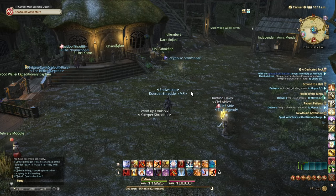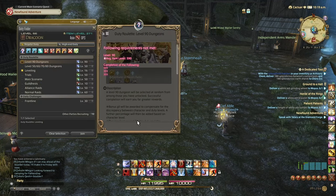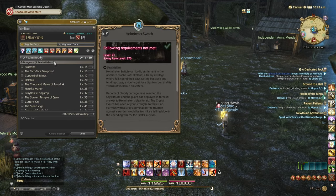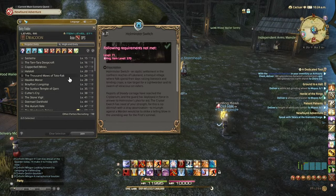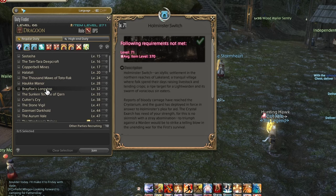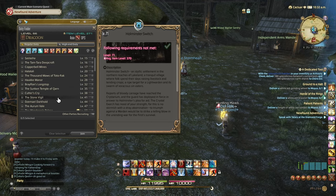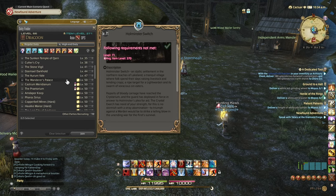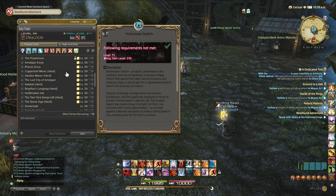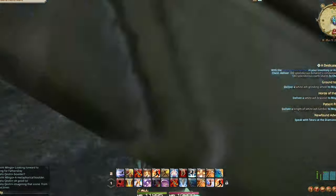Once you've completed that, or if queue times are not good for Palace of the Dead, you're going to move on to duty roulettes specifically around your level. Deselect Leveling in the Duty Finder and move over to dungeons — A Realm Reborn, Heavensward, and so on. From level 30 to 50, it's going to be A Realm Reborn dungeons. After one leveling roulette, hunting log, and class quest you should be around level 34 or 35, which opens up those dungeons. Continue using them up until the hard modes — ignore the hard dungeons, we're trying to make this as easy and fast as possible. Stay with the level 50s, then move on to Heavensward for the 50 to 60 tier.